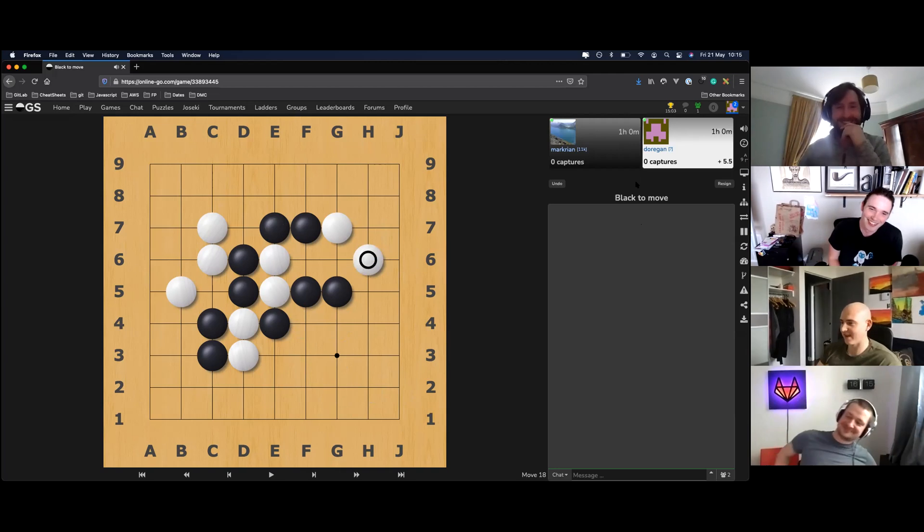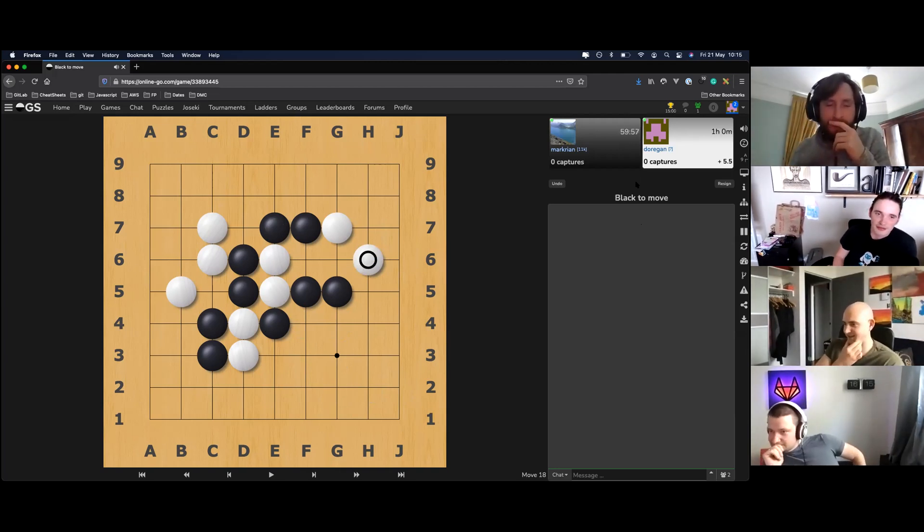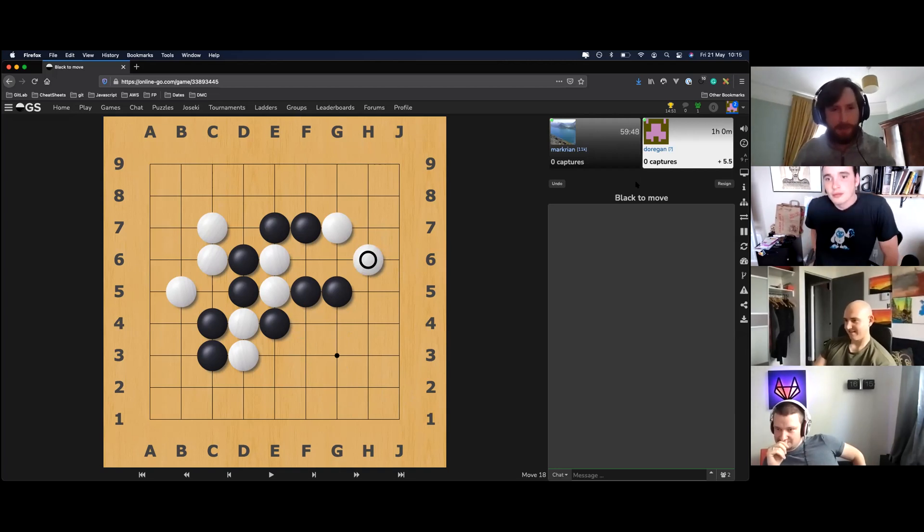Mark goes for H6. He notes the two stones at E5 and E6 can be killed at any point now, so he'll leave them sword-of-Damocles style. He considers joining chains to get more strength in that area. Mark feels white doesn't have much control over the top right, and the top left is uncertain, so he decides to join up his chain.